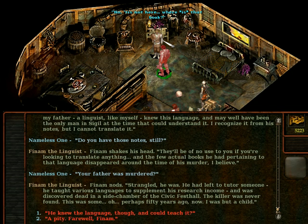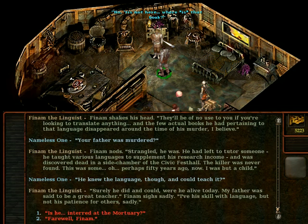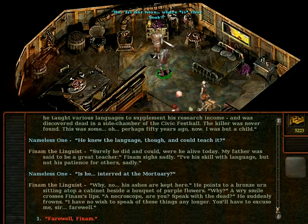He knew the language and could teach it. Surely he did and could — were he alive today, my father was said to be a great teacher. Pinan sighs sadly. I have his skill with language, but not his patience for others, sadly. Is he interred at the mortuary? No, his ashes are kept here. He points to a bronze urn sitting atop the cabinet beside a bouquet of purple flowers. Why? Pinan smiles thinly across his lips. A necroscope, are you? Speak with the dead? Suddenly terse: I've no wish to speak of this any longer. You'll have to excuse me, sir. Farewell.